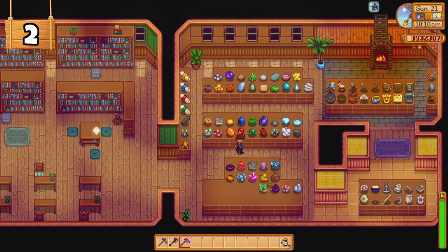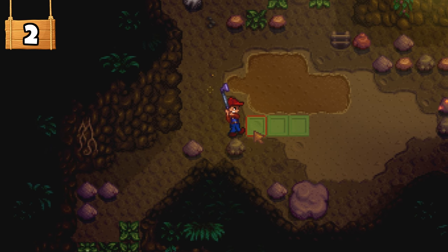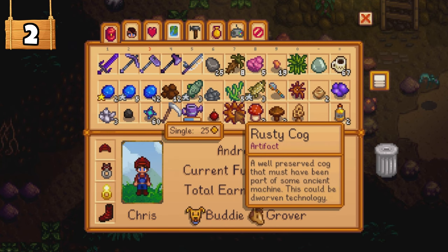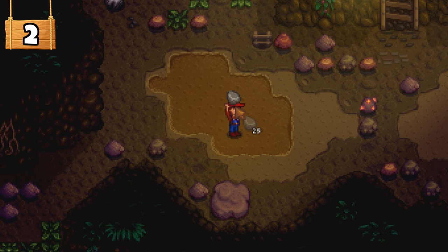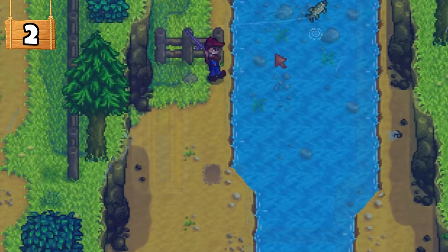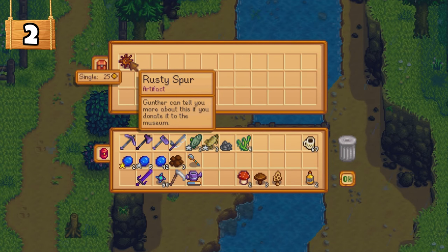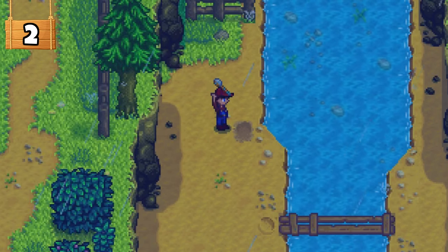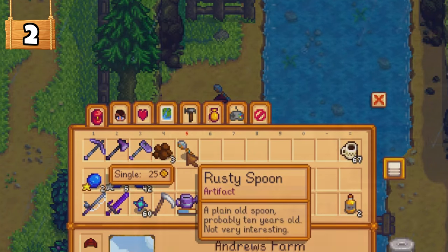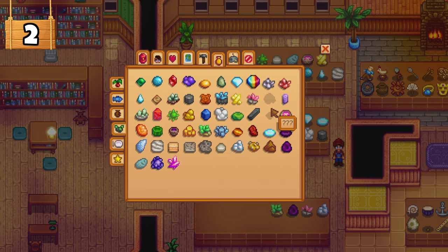At this stage of the game you should start trying to complete the museum by finding new artifacts for Gunther. Finding those rewards is always fun, but it can be frustrating and hard work. There are a total of 53 minerals and 42 artifacts that can be donated. These can be found by digging deep and fighting enemies in the mines, from treasure chests while fishing, and around town from the worms. It's all random chance to find them, so just get searching. Once you've donated all 95 items, Gunther will give you a star drop reward which increases your stamina, and you'll also get an in-game achievement.